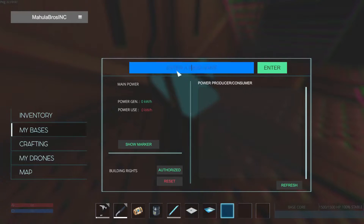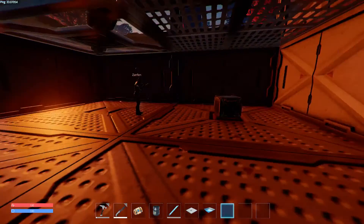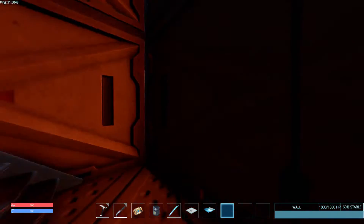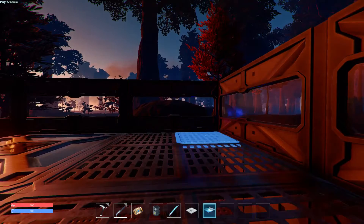Oh, we can name our base. What do you want to name it? I'm going to name it — it says Mahula Brothers INC. But you can rename it, by all means. I have caps lock stuck on. Now I bet it'll show up on our map. I like it.